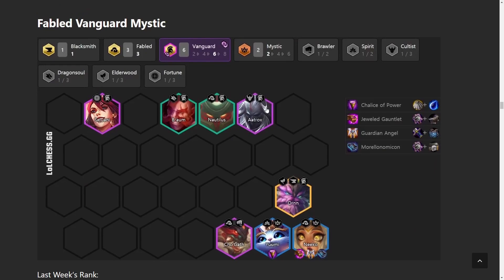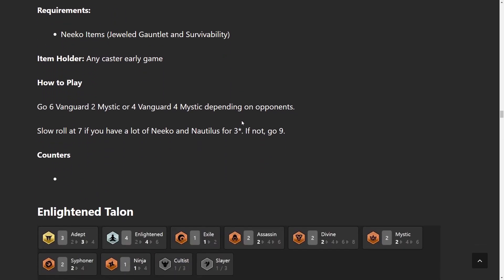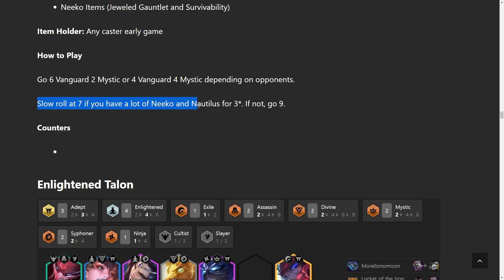Fabled Vanguard Mystic is one of the more interesting comps. We had Ahri as the damage dealer last set, but now Niko does similar things — she doesn't one-shot like Ahri but holds her own. Items: Jeweled Gauntlet, Guardian Angel so she doesn't die randomly, Morellonomicon, and Hextech Gunblade is an option too. What really shines here is Chalice of Power — the more Chalices you have, the more powerful Niko is. You can run 6 Vanguard + 2 Mystic or 4 Vanguard + 4 Mystic depending on your Chosens. Slow roll at level 7 if you have lots of Nikos for a 3-star; otherwise go level 9.